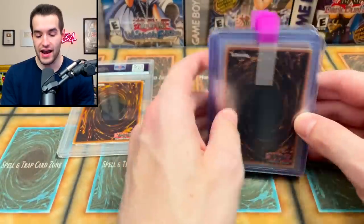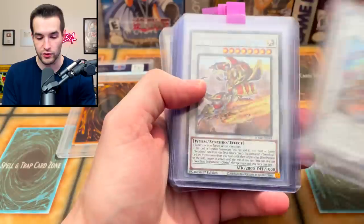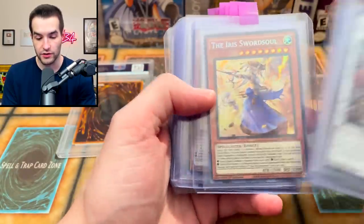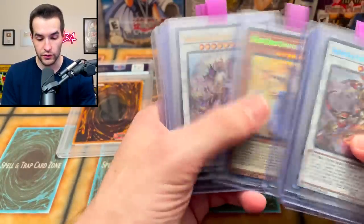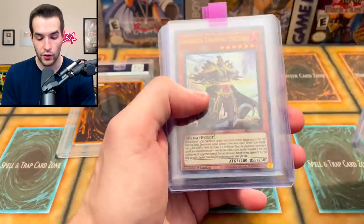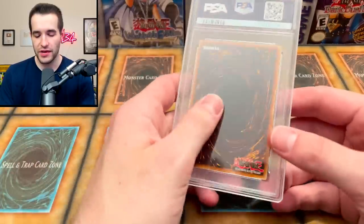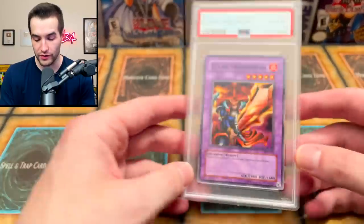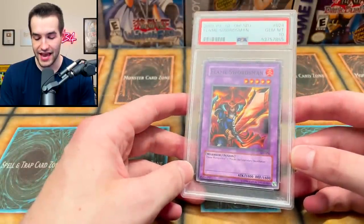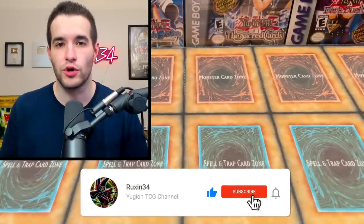Let's see what we have — a PSA card and some top loaders. For the giveaway, we have Grandmaster of the Swordsoul, Iris Swordsoul, Chang Ying from Bode, and Swordsoul Strategist Taia — a lot of Dawn of Majesty / Bode Swordsoul stuff. Then we have a PSA graded Flame Swordsman from Starter Deck Joey — PSA Gem Mint 10. Very cool. All you have to do to enter the giveaway is like this video, be subscribed, and turn on notifications.